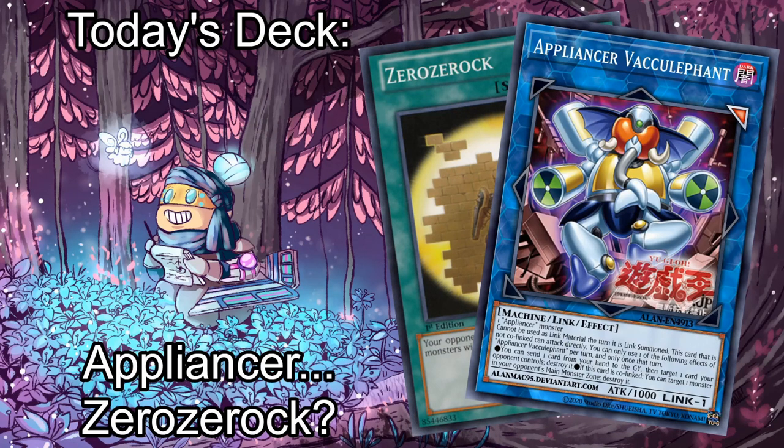I need to probably rethink the decisions my Patreon subscribers can make for me. For those of you unaware, my patrons at the Summon Reactor SK level recommend an Archetype for a 10-Minute Testing monthly, and the class at large votes on which they want to see. And for some reason I can't fathom, the winner demanded I play Zero Xerox Exodia.